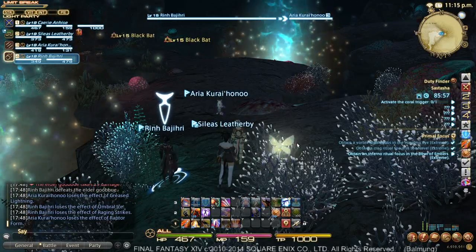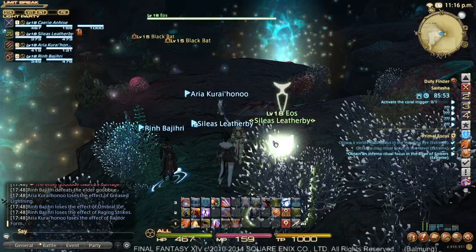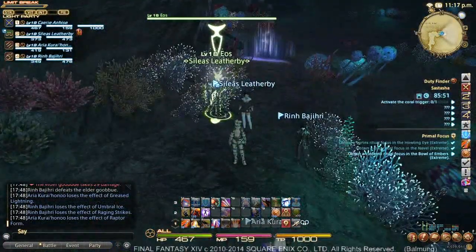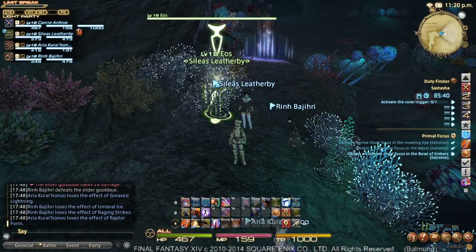I want to introduce an extra companion — a healing fairy. There's Eos and Selene, two different versions. The primary difference between them isn't super important for tanks at this level. Eos is a little bit better at healing, Selene's a little bit better at support. Eos will tend to draw a little bit more aggro, and that's the most important part.